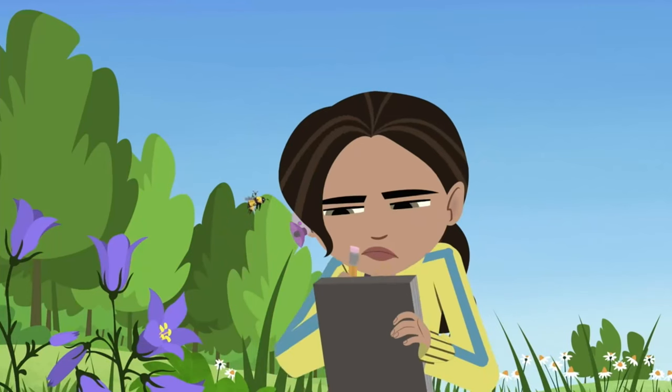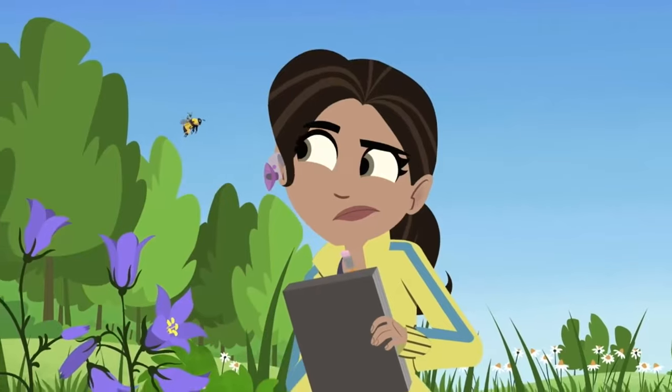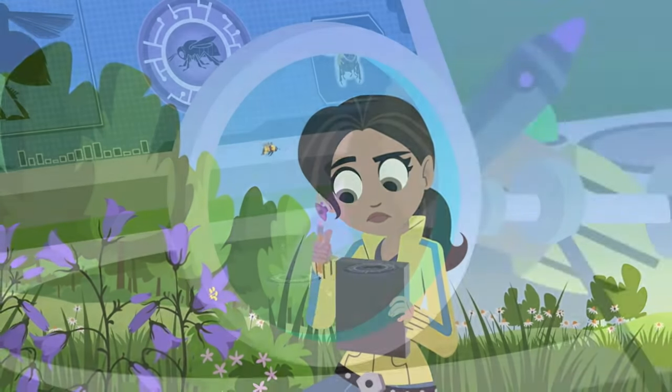Bumblebees are amazing pollinators. They have three body parts: head, thorax, abdomen. Little wings for their big body that move in special patterns to fly. They have pollen baskets on their back legs to carry pollen.